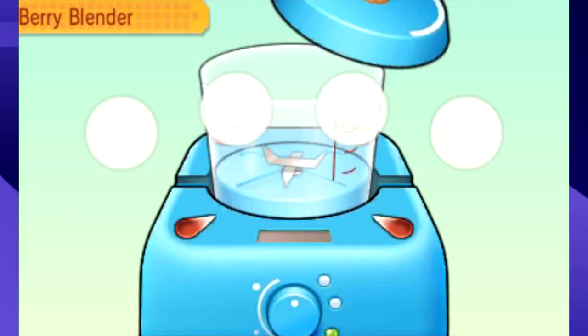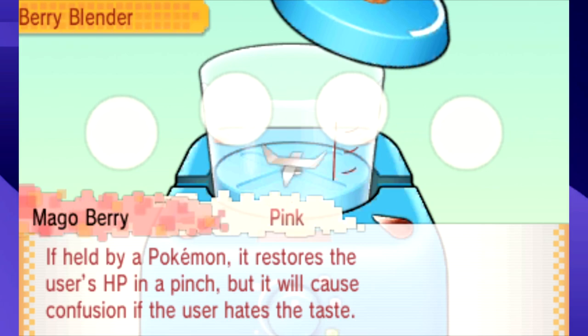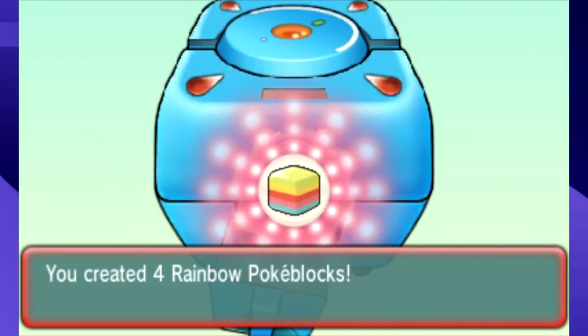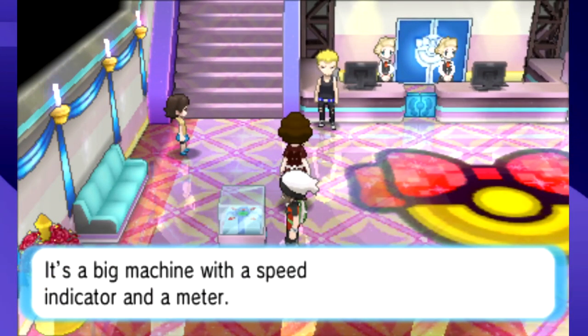In Omega Ruby and Alpha Sapphire, there's no minigame for making Pokéblocks anymore. You just pick up to four berries, mix and match what you think will work, and the machine outputs Pokéblocks based on how many berries you put in. There's a cute reference to blending Pokéblocks in one of the contest halls, but not much else to talk about.